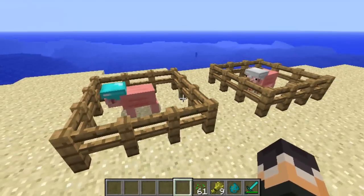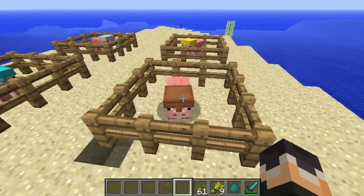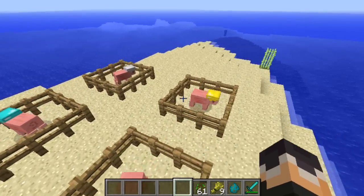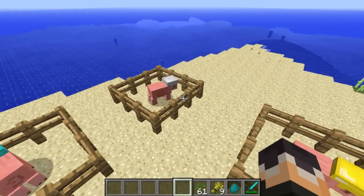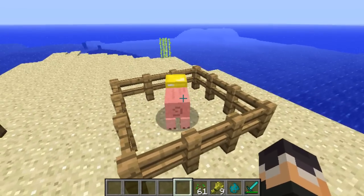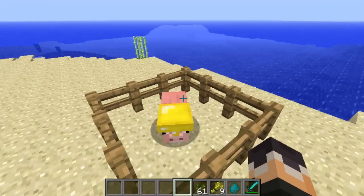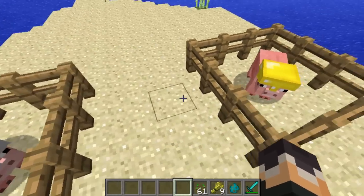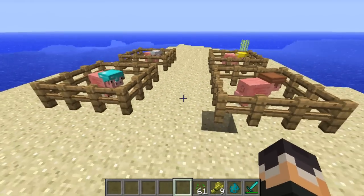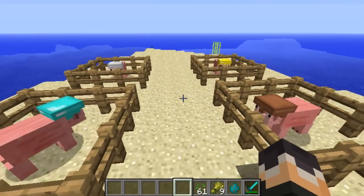There is a different strength for each helmet. The leather armored pig will get 1.5 times more health than a normal pig. The iron helmet will get three times more health than a normal pig. The butter — I mean gold — helmet will also get three times as much health as a normal pig. And diamond will get five times more health than a normal pig.